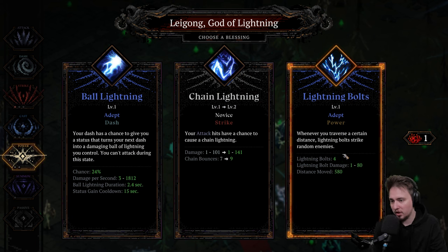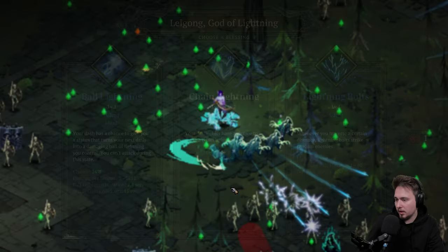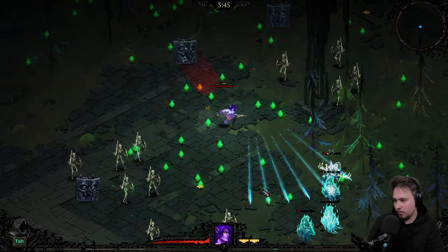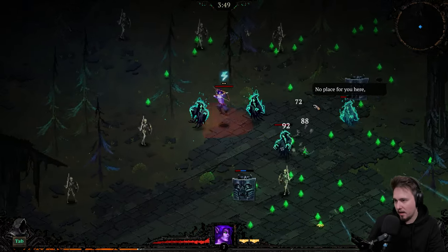Chain lightning again, or lightning bolts: whenever you traverse a certain distance, lightning strikes random enemies. That's kind of what we're going for, or we can go dash. You know what, let's go with dash. Bronze helmet — kind of an interesting one.